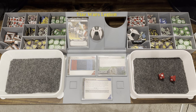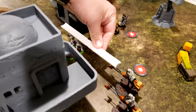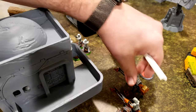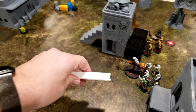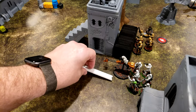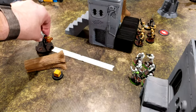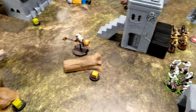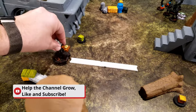Shore troopers are red. One shore trooper dead. Going with these speeder bikes — they're going to do a compulse move, which puts them just in front of these stormtroopers. Then a regular move putting them over here, and then another regular move putting them further ahead.